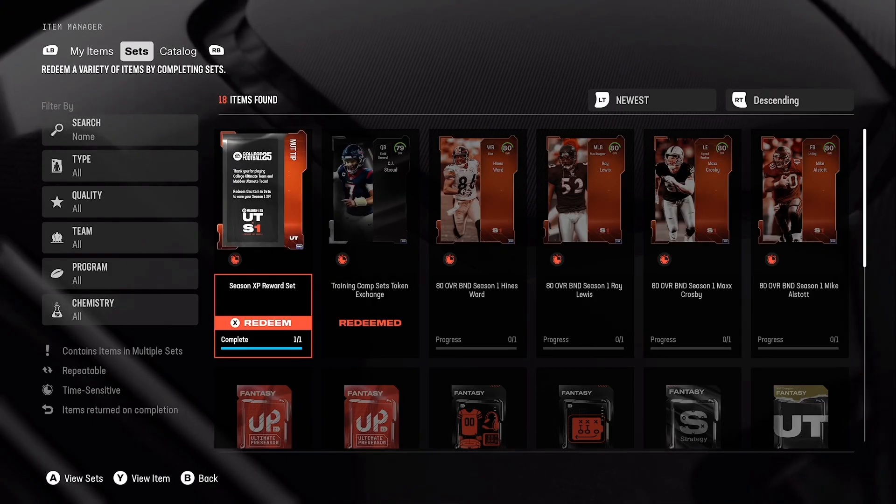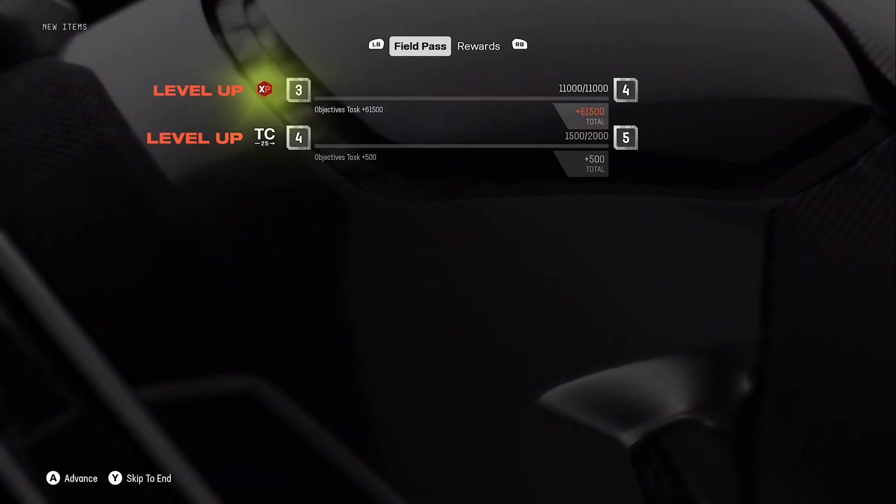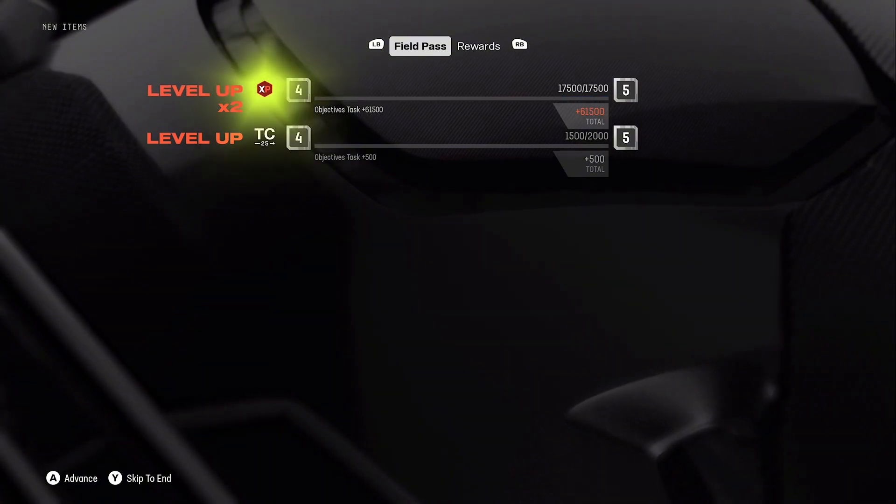Madden 25, no money spent is here, so let's get right into it. I first did the 79 overall CJ Stroud set, and then I did the 61,500 XP set for hitting level 20 in College Football Ultimate Team. In this series, we'll be grinding challenges, doing sets, and making our team as best as possible.